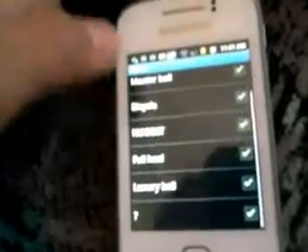First, click the menu and click cheats. You can see Rare Candy and Master Ball. I have many cheats here: Rare Candy, Master Ball, Bicycle, Nuggets, Full Heal, Luxury Ball.